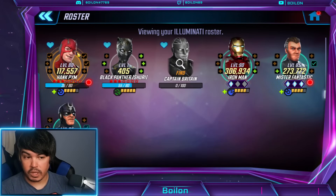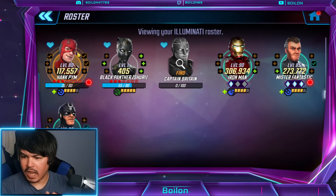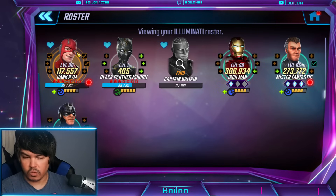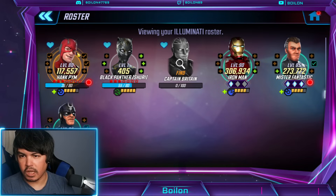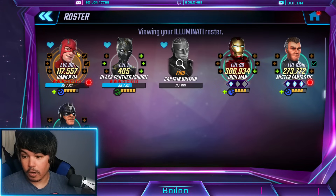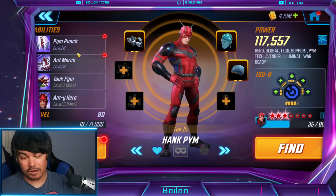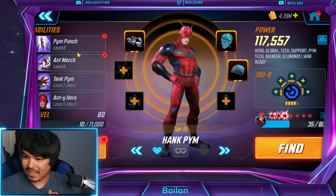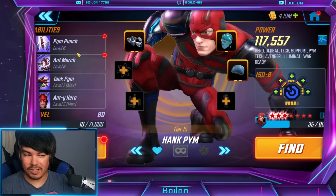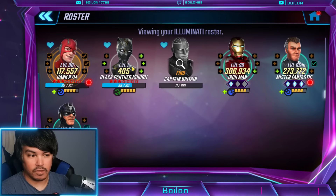I've actually seen some people using Hank Pym at G19 already — people going 5-5 — taking Hank Pym to G19 for Dark Dimension as well. Because I think if you're using a combination of Extreme X-Men and Hank Pym and other hero characters, there's some value in here. He's also a tech character. Tech characters — there are fewer good ones — so he would be a solid choice to use your tech gear for those kinds of things, in my opinion.